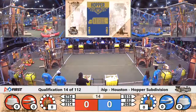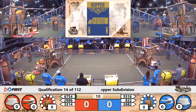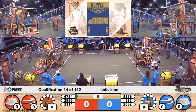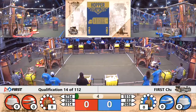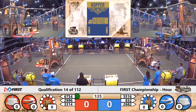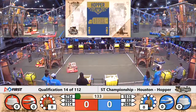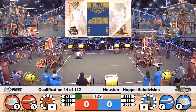Go! Qualification match number 14 underway here on Hopper. Some early action on the red side of the field, all three robots in motion. 33-14 trying to sink some fuel before delivering a gear to the airship. They build about 4 kilopascals of pressure. Both alliances getting that rotor spinning in autonomous mode.